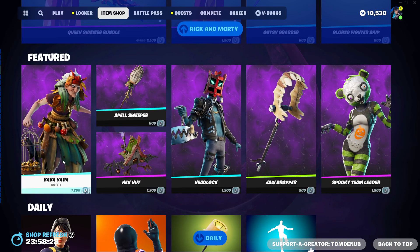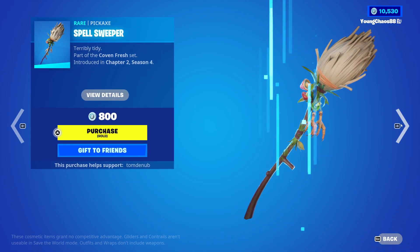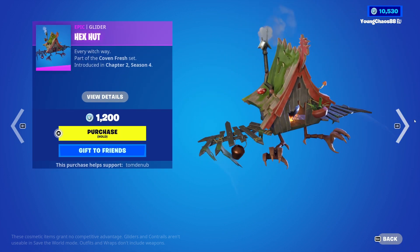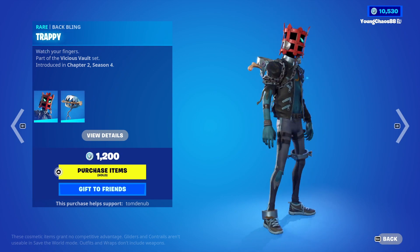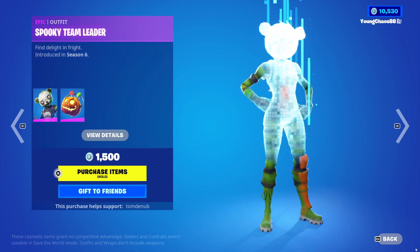We have Bobbi Yaga with the Orrick wrap — it's a rare skin at 1,200 V-Bucks. Spell Sweeper is a rare version at 800 V-Bucks. I picked out that 1,200 V-Bucks glider — definitely a massive glider. We have Headlock with the Trappy wrap, a rare skin at 1,200 V-Bucks. Jawdropper returning — a new emote, a harvesting tool at 500 V-Bucks.